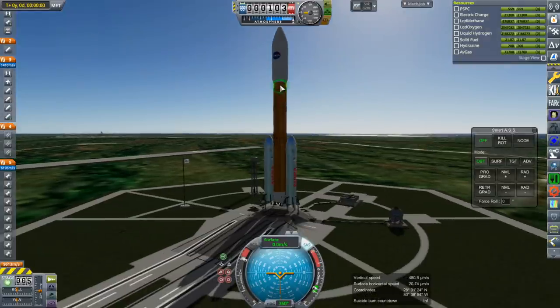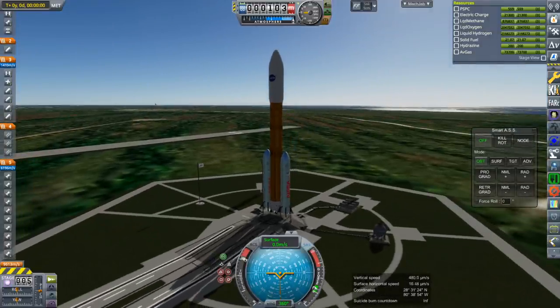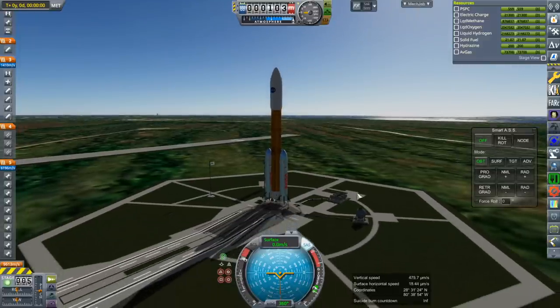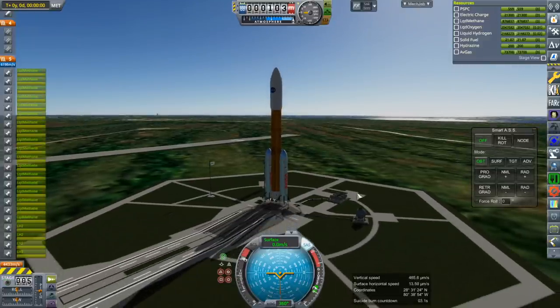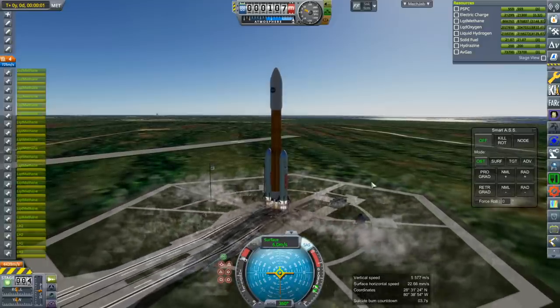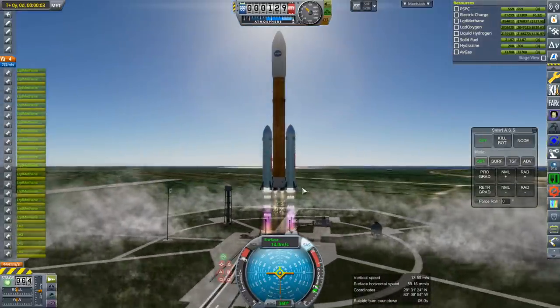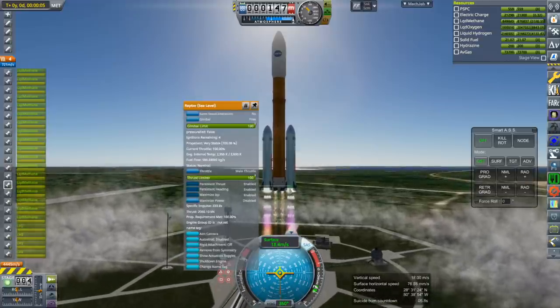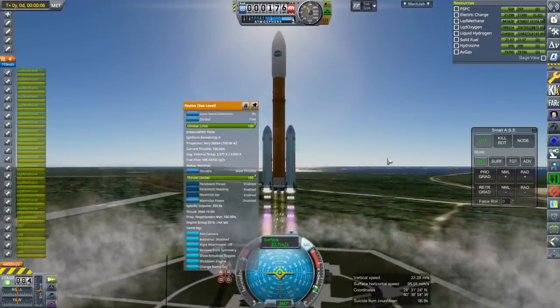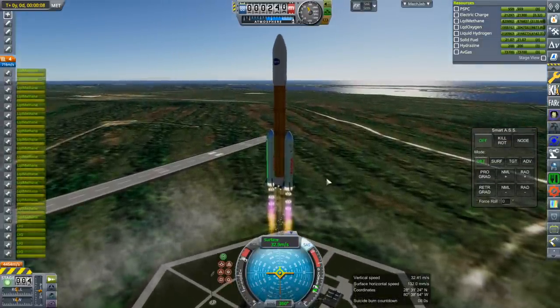There really should be a core in the second stage here, but I did not configure the SLS rocket for Realism Overhaul. So — ignition and launch. We'll just get to a moon-like orbit; I haven't lined up with the moon or anything. The thrust all combines — each engine is 2,060 kilonewtons on the ground, so it's about 18 meganewtons for each booster.